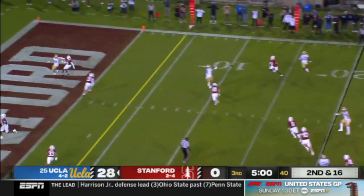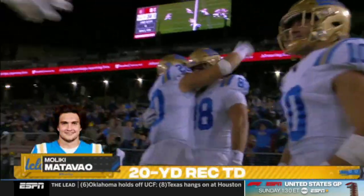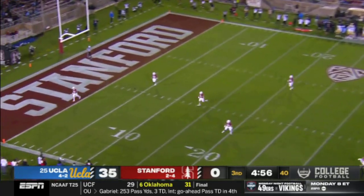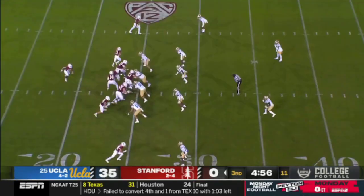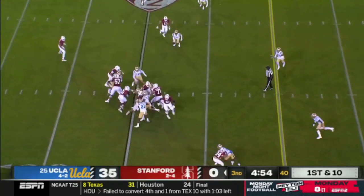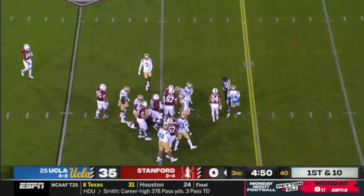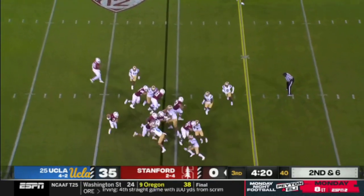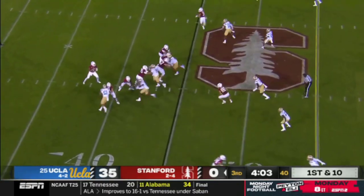Garbers scrambles right — looked like there was a hold, it wasn't called. Caught — maker for the Bruins, another one for Ethan Garbers. That's going to bounce into the end zone for a touchback. But to get to the Pac-12 title game at two losses — obviously they can't afford another one. To see Ethan Garbers come in — a lot of more experienced and great quarterbacks have struggled in those two places. Another penalty flag thrown.